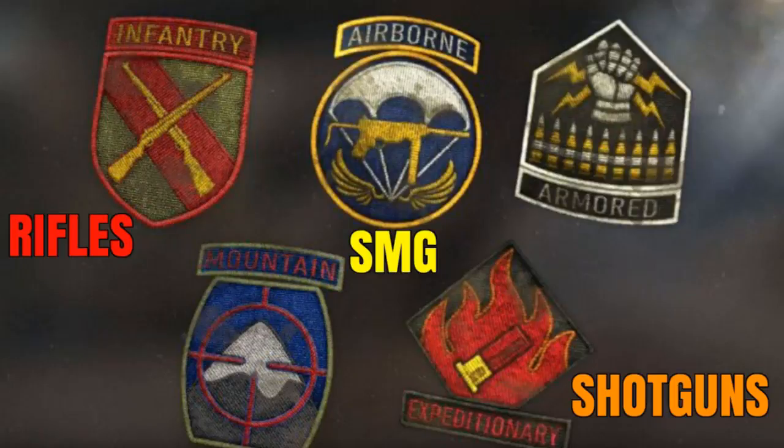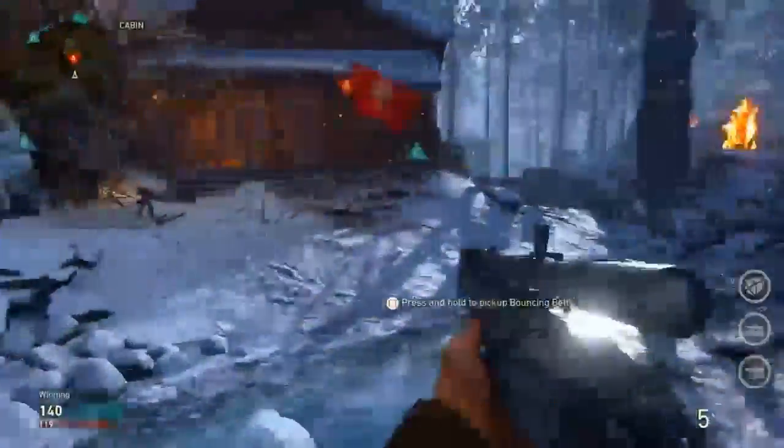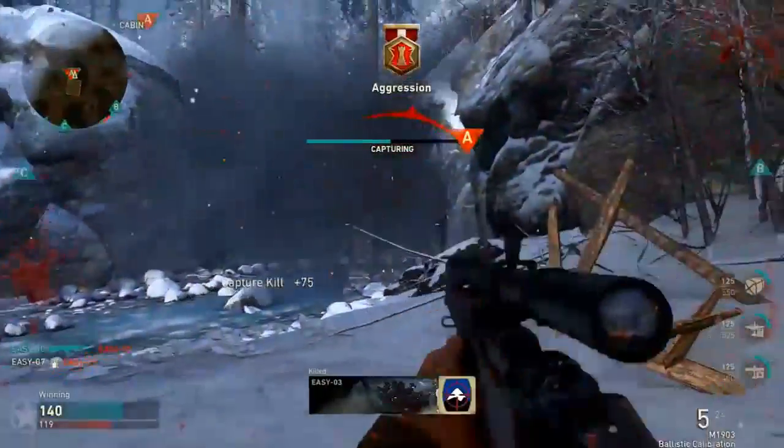You can choose from one of the five divisions, and each has a class of weapons tied to it. Along with the weapon, you can add any attachment or equipment you'd like, so there are some aspects of the Create-a-Class system in this game.